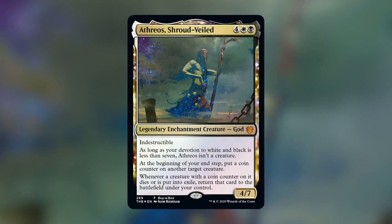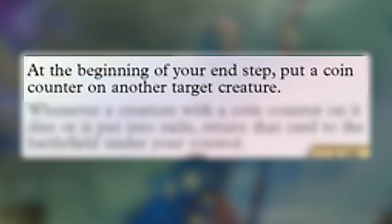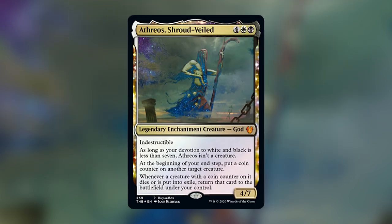What makes Athreos very unique is that instead of only triggering when a creature dies, it also counts when a card is exiled. You do have to wait until the end step to put a coin counter on any creature — that includes your opponent's creatures. But for this deck, we're going to have fun with the reanimator shenanigans that Orzhov is very proficient at.